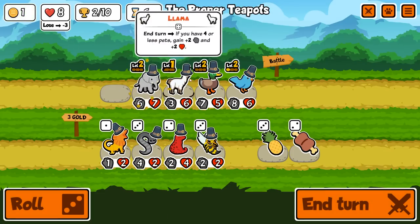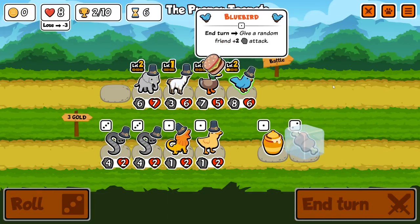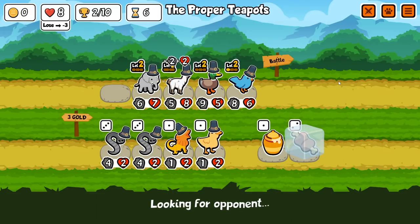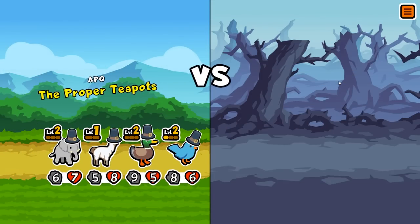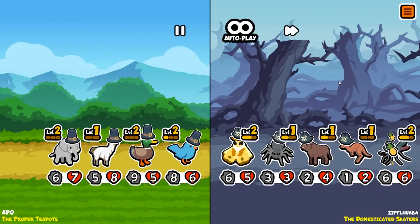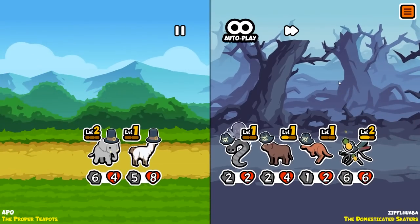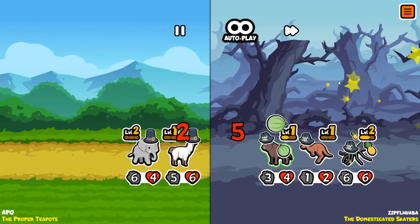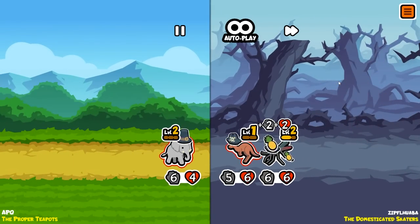I'm actually gonna sell the skunk — I need to remove one pet so we can have enough. We need only four pets to buff the llama. This is a real stinker. Look at this team synergy: a duck, a bluebird, a llama, and an elephant. Bluebird dies straight away, duck dies straight away, llama will die relatively soon, then elephant dies.